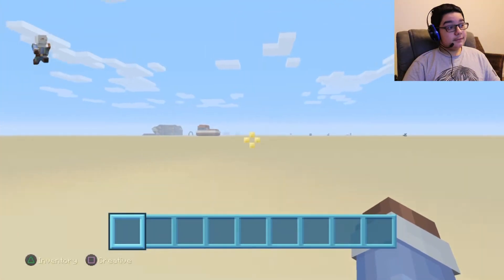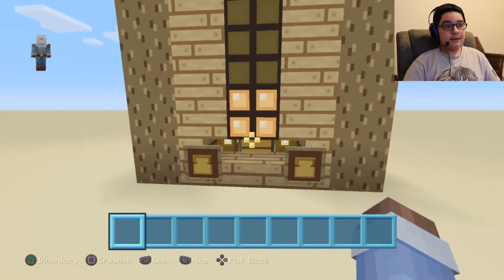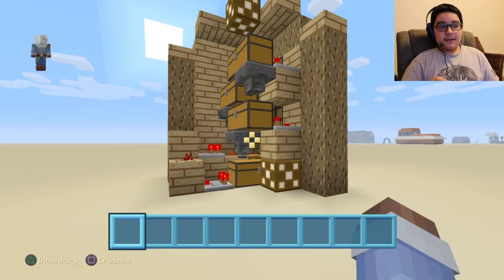And then a light will pop up letting you know that there is stuff in the bottom chest now. And once that continues getting full, the lights will continue to pop up again and again, and then you will be able to see how many items you have in your chests. The redstone is very minimal for those non-redstone experts.